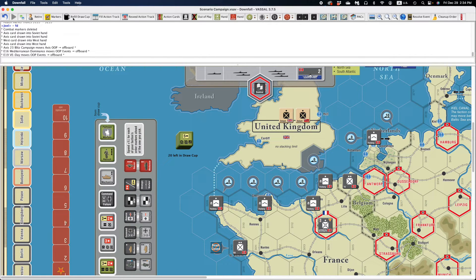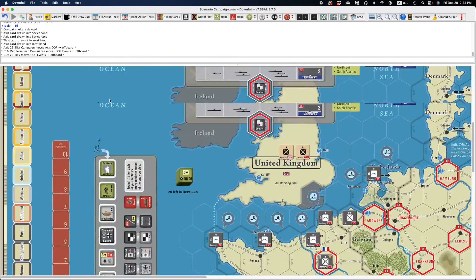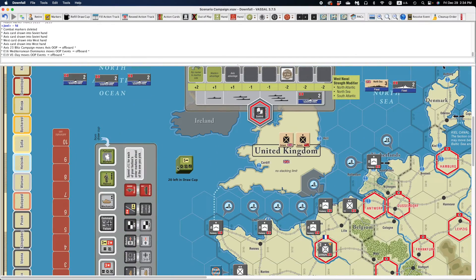To refill the draw cup, if you click on this button here, it'll return all the orders from your order displays. It's not going to affect the action track, but it's going to take everything from your order displays and plop it back into the draw cup — a handy tool.